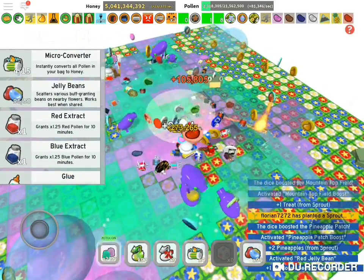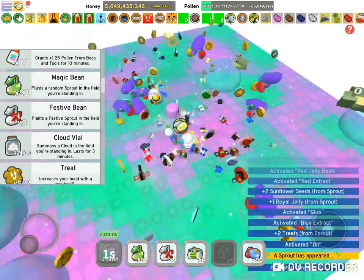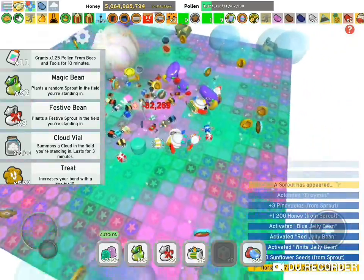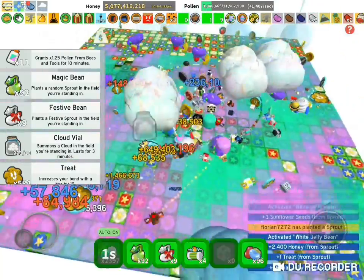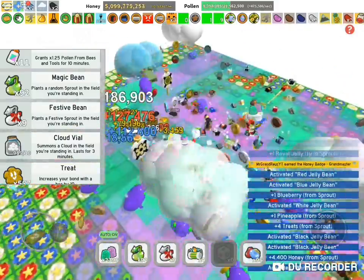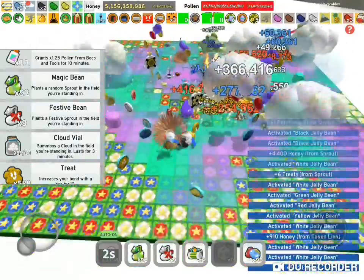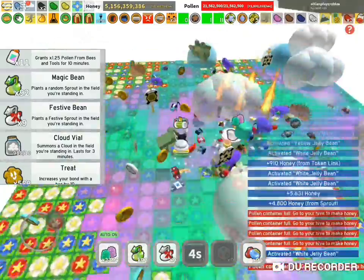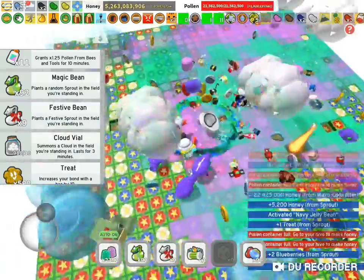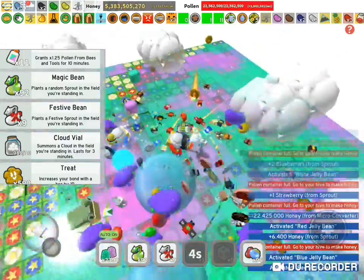Red extract, blue extract, oil, enzymes, and cloud files — done! Oh my goodness, isn't this laggy? This is the test server. Oh my god, I already filled up my backpack — this is a problem! I filled my backpack way too quick. Okay guys, this boost is finished.